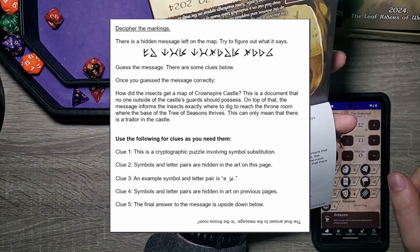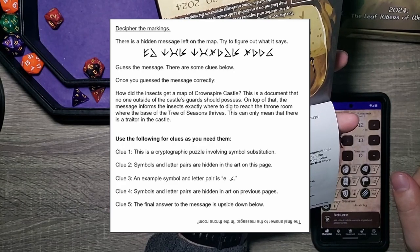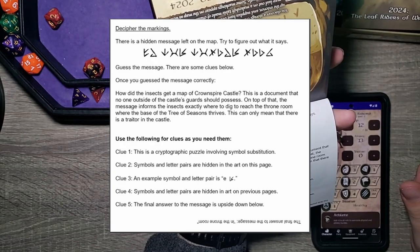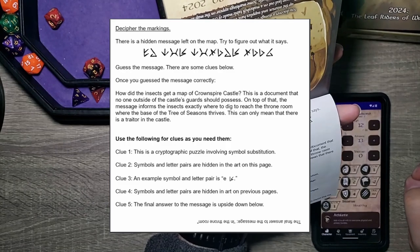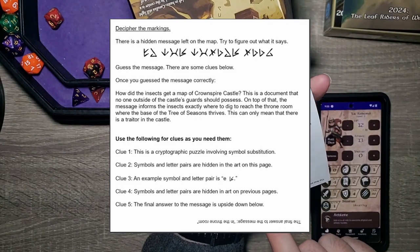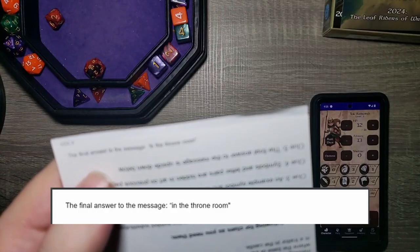How did the insects get a map of Crownspire Castle? This is a document that no one outside of the castle guard should possess. On top of that, the message informs the insects exactly where to dig to reach the throne room — where the base of the Tree of Seasons thrives. This can only mean that there's a traitor in the castle. Interesting. The final answer to the message is in the throne room — I didn't even see this down here, but there it is.